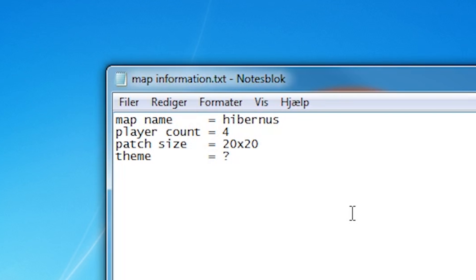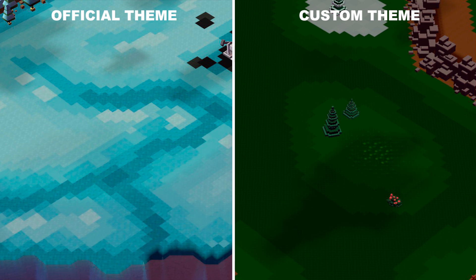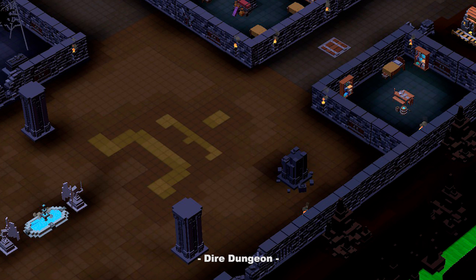The last thing to consider at this stage is the theme of the map. Either predefined themes can be chosen by looking at official maps, or a custom one can be created using the stock props and textures available, as long as it is not too crazy and thereby making the map unplayable. The theme is not strictly necessary to know at this point, but may lead to some interesting design choices when constructing the layout and terrain.